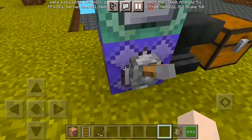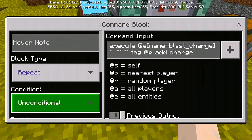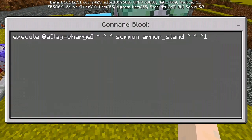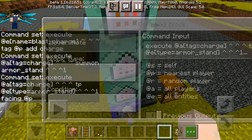First, put a lever on this part. Crouch and enter our first command: execute at e name equals blast underscore charge, then add tag at p add charge. Set it to Repeat and Always Active with no redstone. For our second command: execute at a tag equals charge, then summon armor underscore stand pointing upward with a space and one, set to Chain and Always Active. For our third command: execute at a tag equals charge, then tp at e type equals armor underscore stand, pointing upward, facing at p — Chain and Always Active.